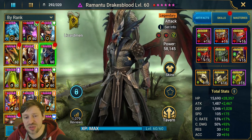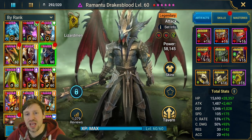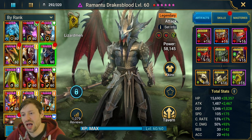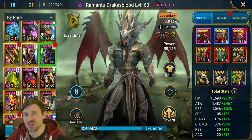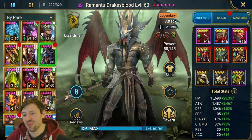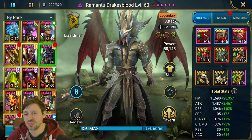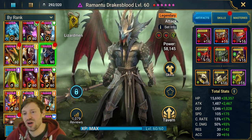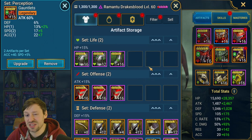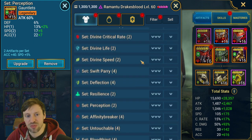There are two ways you can build him: Nuker or Force Support. If you go Nuker, you want three supportive champions around him to keep him alive. It's quite difficult because as a Nuker he's very stat hungry - you need lots of accuracy, he needs to be really fast, crit rate needs to be 100%, and you need attack and as much crit damage as possible. If you go Nuker, you want him in Savage gear with Instinct and Perception for accuracy and speed.